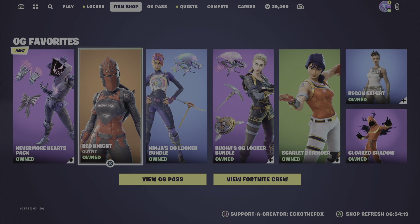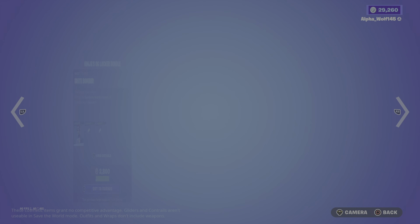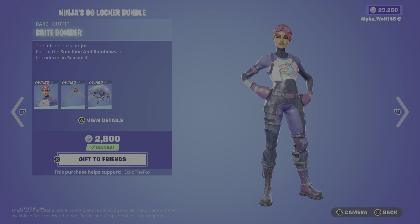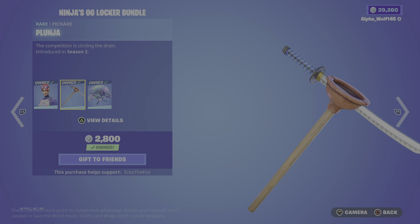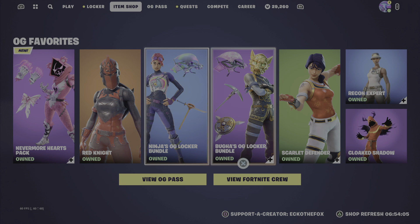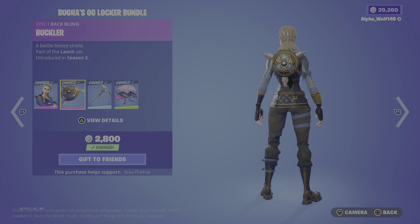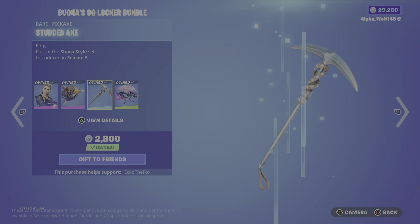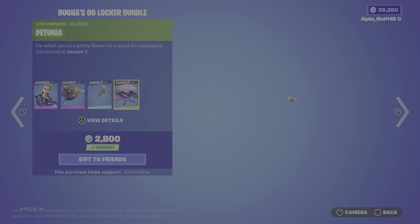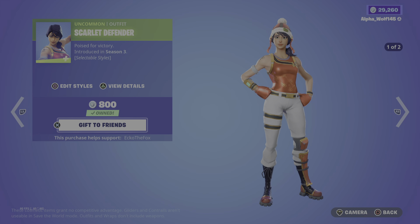And then we have the Red Knight outfit with the Red Shield, then we have the Bright Bomber, Ninja's OG Locker Bundle, we have the Plunger Pickaxe with the Prismatic Glider, we have Booga's OG Locker Bundle, Highlander Warrior with the Buckler Back Bling, and the Stutter Axe Pickaxe with the Petunia Glider, then we have the Scarlet Defender outfit.